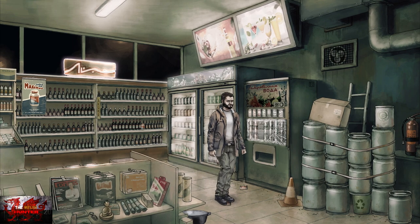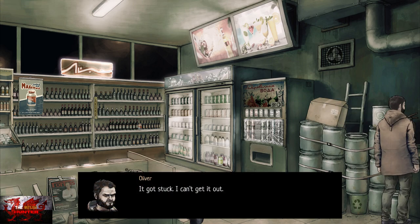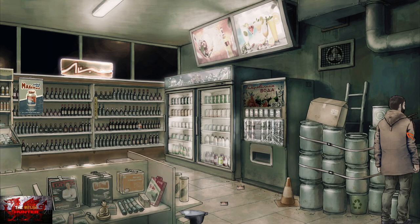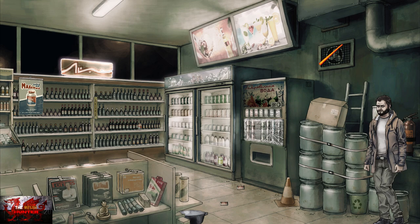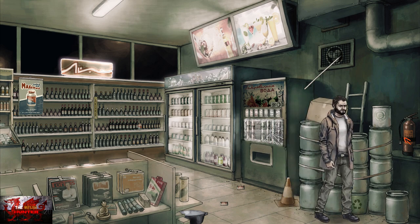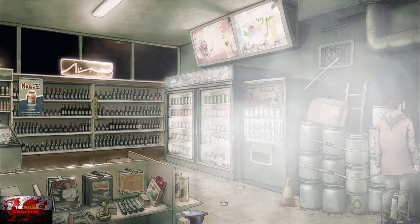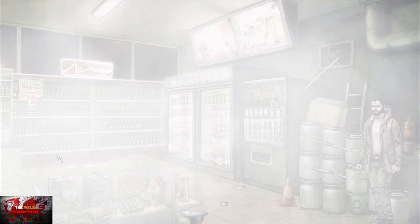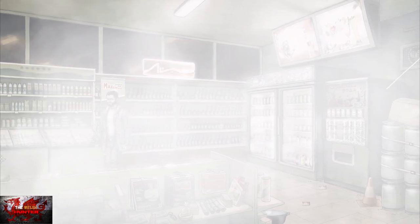If we interact with the fire extinguisher, you'll notice a big puff of fire extinguisher foam. Go back into your inventory, grab the long pipe we just grabbed, put that in the fan above, and now we can interact with the fire extinguisher. Our good deed is about to go sideways because we're about to be psychotically preyed upon. This will unlock the third achievement, called Savior, if you're playing on PC.